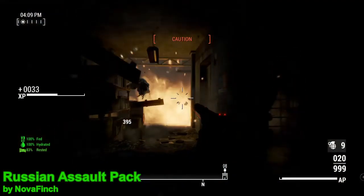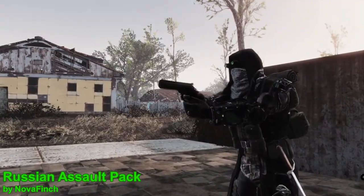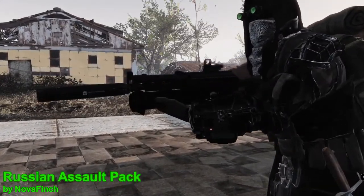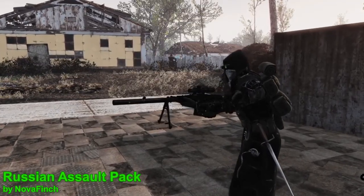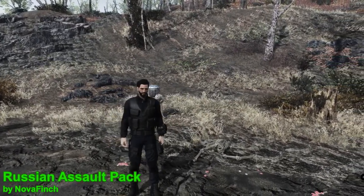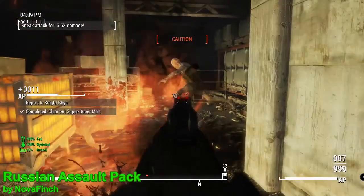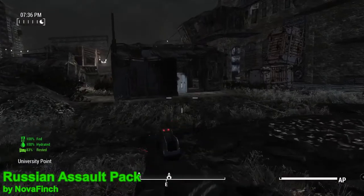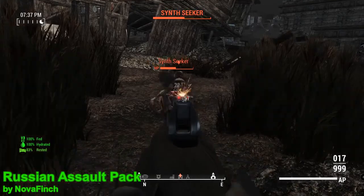Taking a look at the weapons, we have the Stechkin APS Machine Pistol, the MP4-12 Rex Revolver, the PP-19 Bison Sub Machine Gun, the Saga 12 Shotgun, and finally the SVD Dragunov Sniper Rifle. Going over the pistol first, it's a seriously powerful weapon, especially if you take the Explosive Rounds modification, which I have.